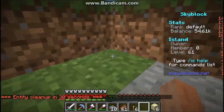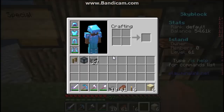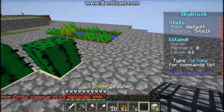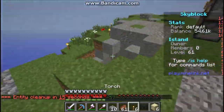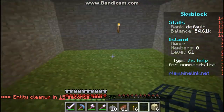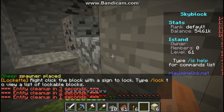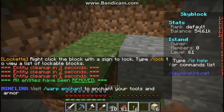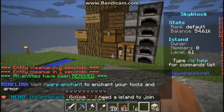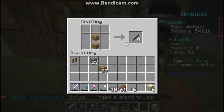Hey guys, welcome back to another video! Today I have got something for you — a sheep spawner, the one we've been looking for this whole time. We finally got it! I got it by selling my block one. It gives you two dollars every time you kill one sheep. It's not going to be too much money, but it's going to be pretty good for how we just started.